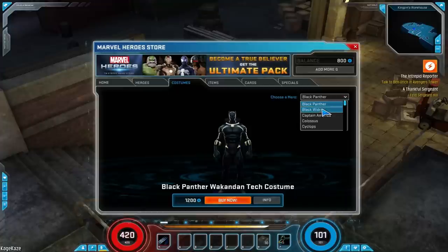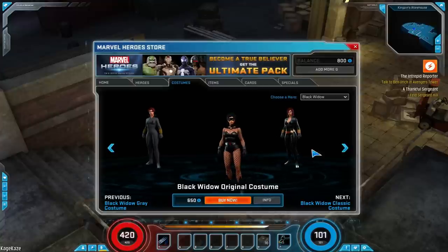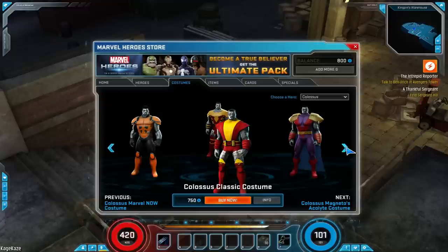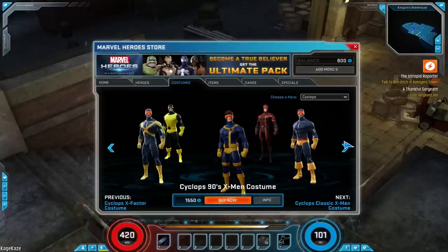Looking at Black Panther, there's not much, but Black Widow has about three costumes — and they're fairly expensive. You can see it's $1,000 for the classic, $900 for the basic, and $650 for the original. Captain America has about six costumes. Not all characters are created equally when it comes to costumes, but there will be more added — make no mistake, this is very much in beta. Anything at any time can change, and this game has gone through quite a few changes, mostly for the better.